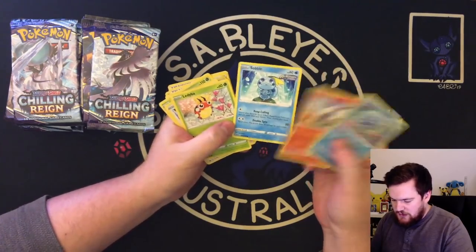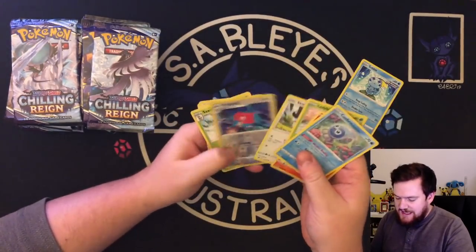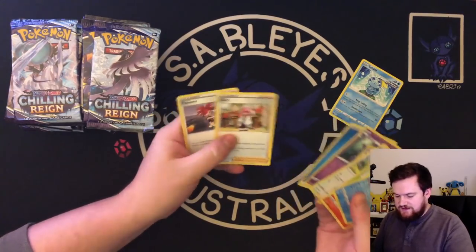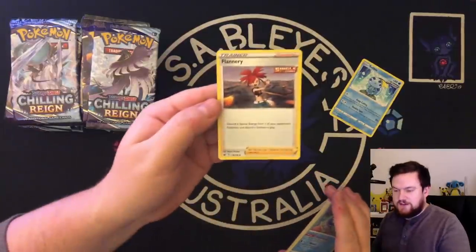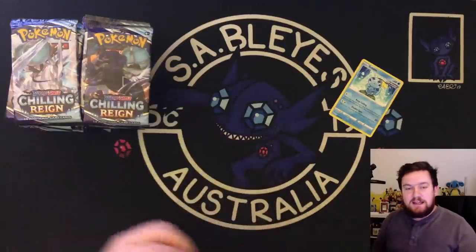There's some really, really cool artwork in this set. This Sobble's pretty neat — look at him sitting there. That's kind of semi-playable; it's the Rapid Strike Pokemon. We've got a couple of trainers at the end there but they're not particularly useful. Flannery's kind of neat, but whatever. Bulk pile — let's keep cracking.